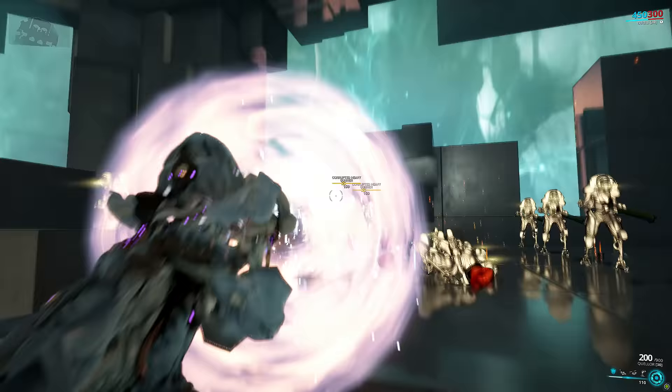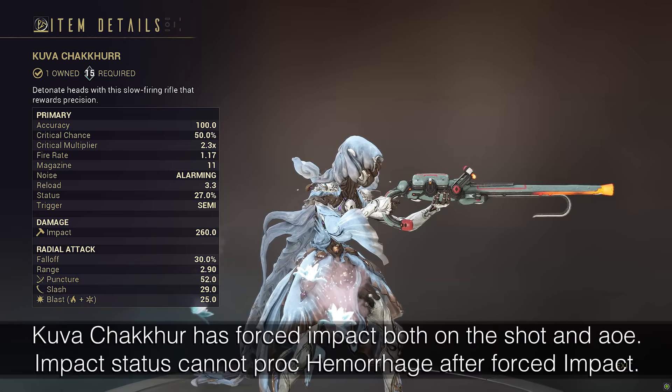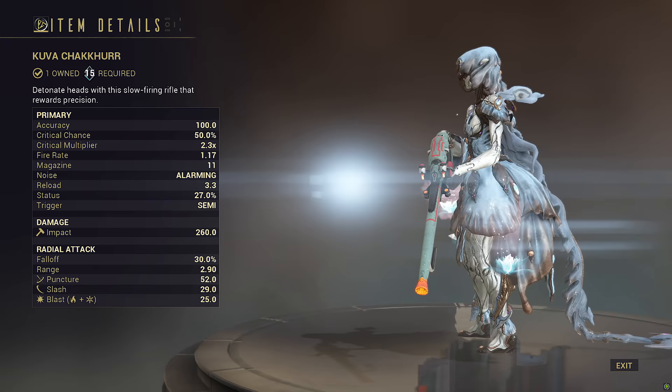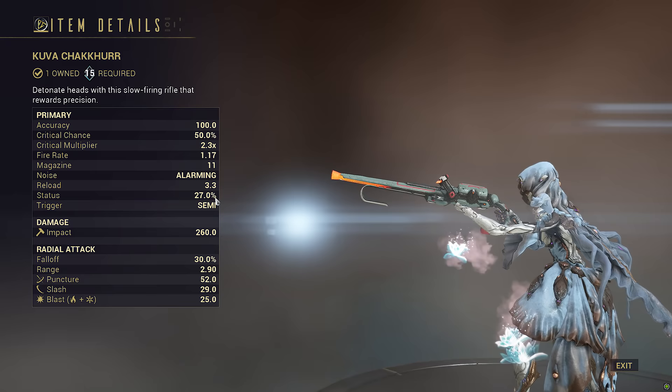Tenet Spear X is the most similar to Kuva Chakir in this aspect. Do you remember when people were speculating if Kuva Chakir was worth getting plus impact as the elemental bonus instead of plus toxin or plus heat? The reason was that plus impact could proc Hemorrhage again. Well, it turns out that doesn't work, because it can only proc Hemorrhage once per damage instance, meaning a single hit from a forced impact proc will not be able to proc slash from pure status again. Additionally, Kuva Chakir fires too slow to really take advantage of this in an AoE sense, and a slow firing weapon was not good for applying consistent status, especially with a super low multishot like Split Chamber.